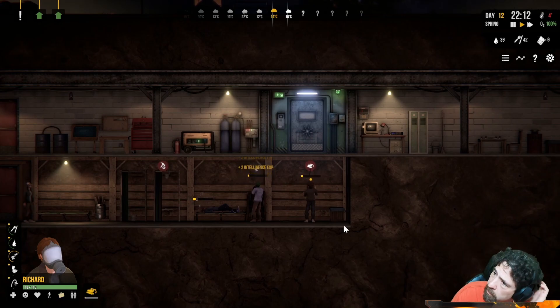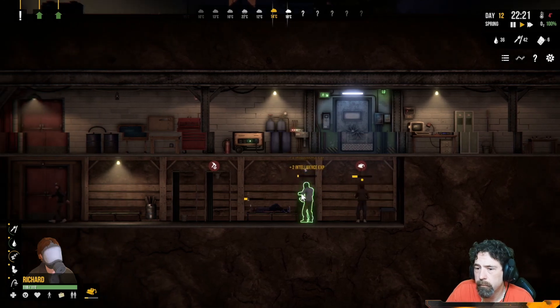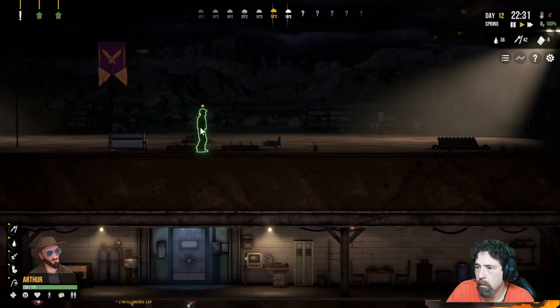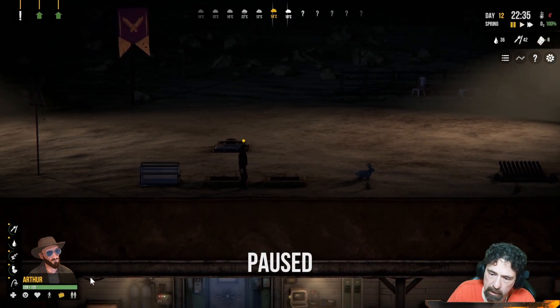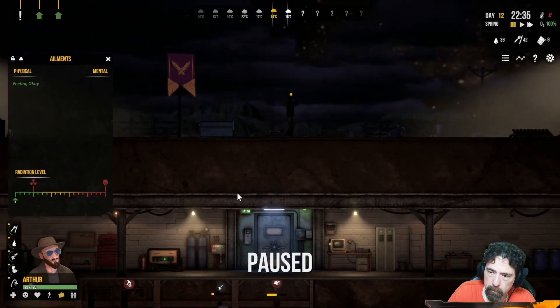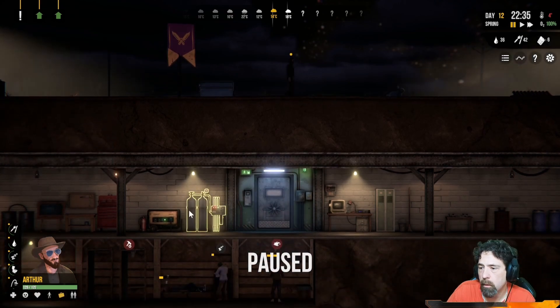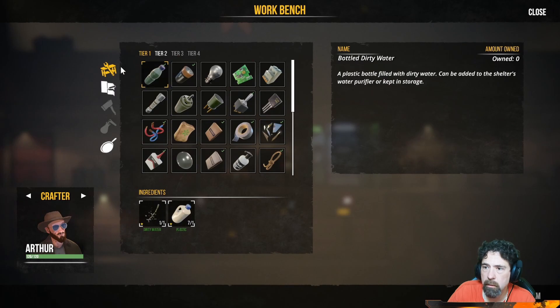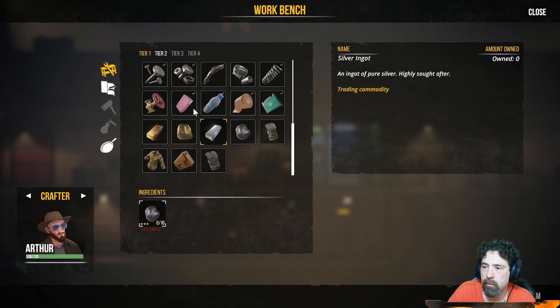My water supply is getting low again and I don't see any rain in the forecast — it's not looking good. Oh, I'm missing a snare trap — oh my god, I need a snare trap! I can't be catching fresh bunnies without snare traps. Let's see what we need for a snare trap.